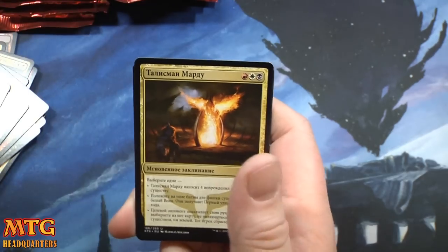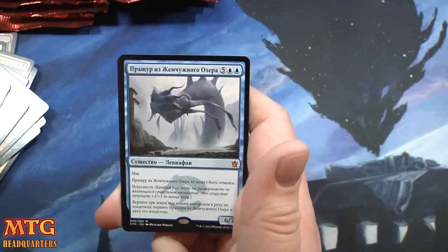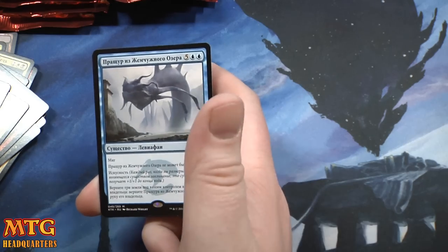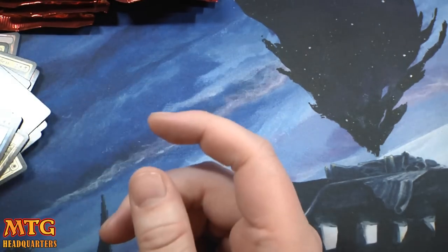Venerable Lammasu I think, Mardu Charm, Secret Plans — and a Pearl Lake Ancient! That's another mythic. Wow, okay. That's good pulls — that's good pulls.